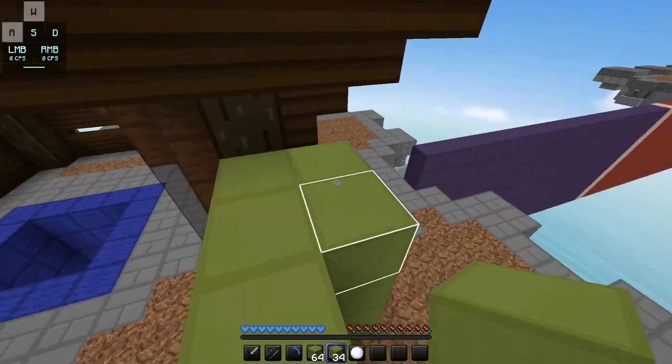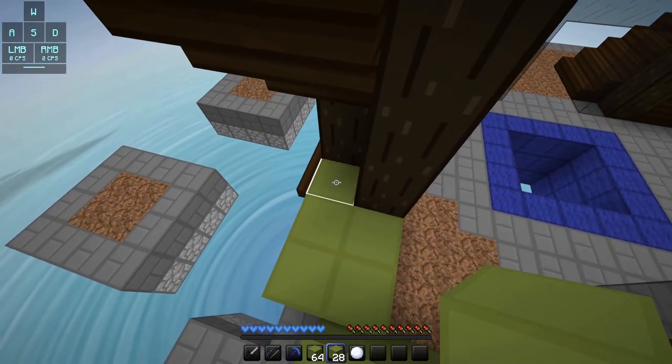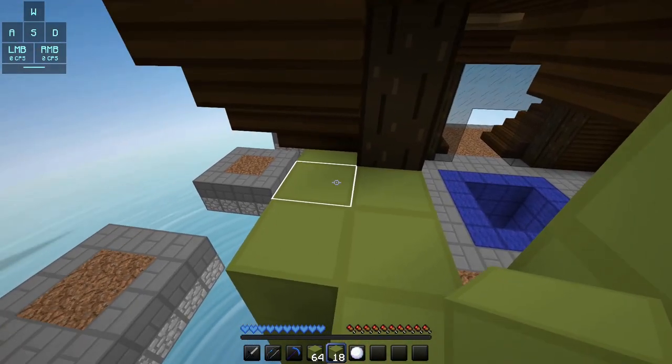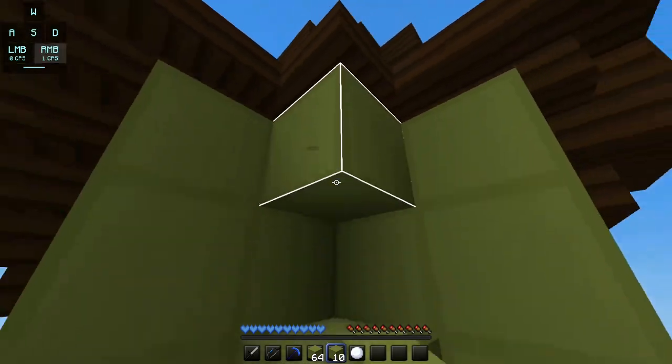Then you want to place six blocks here to fill this part in. Then turn again and make this section two blocks higher. After that, place these blocks here to fill in this section. All that's left is to place these two blocks, and that's it.